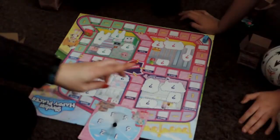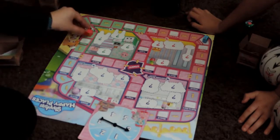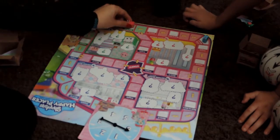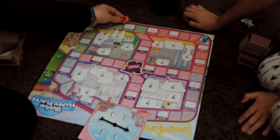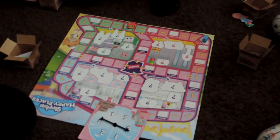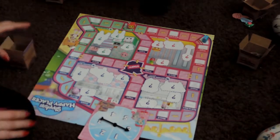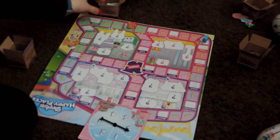Go ahead Molly. She spins six and moves six spaces — box swap! Swap your boxes with any other player. I'll swap with Evan, so I'm taking Evan's box and he takes my box. You can't look at me — I'm just looking at them.